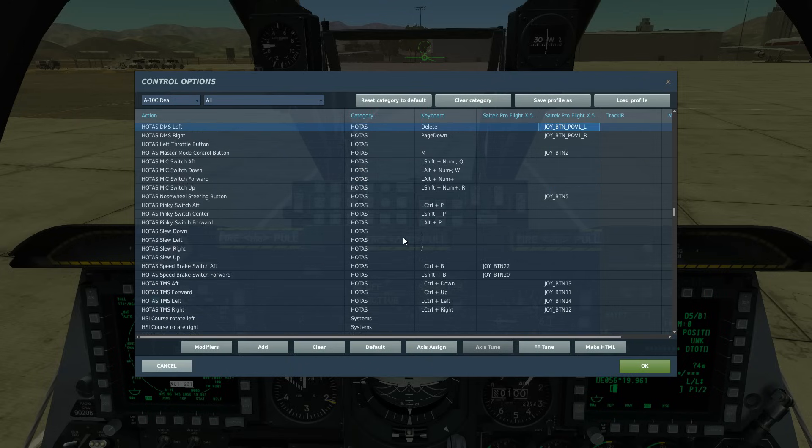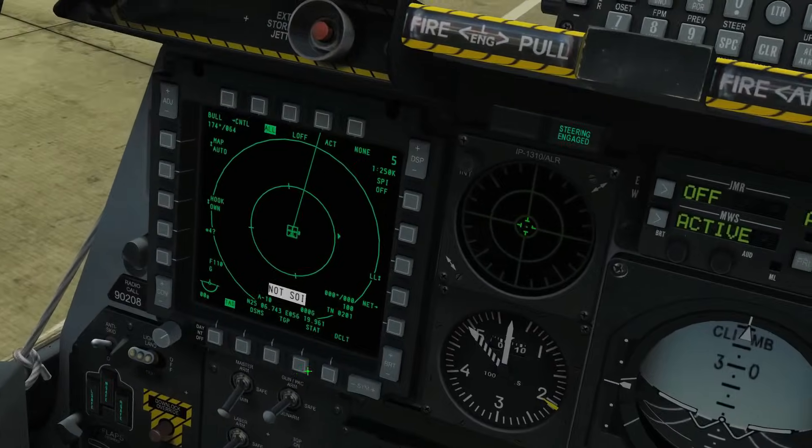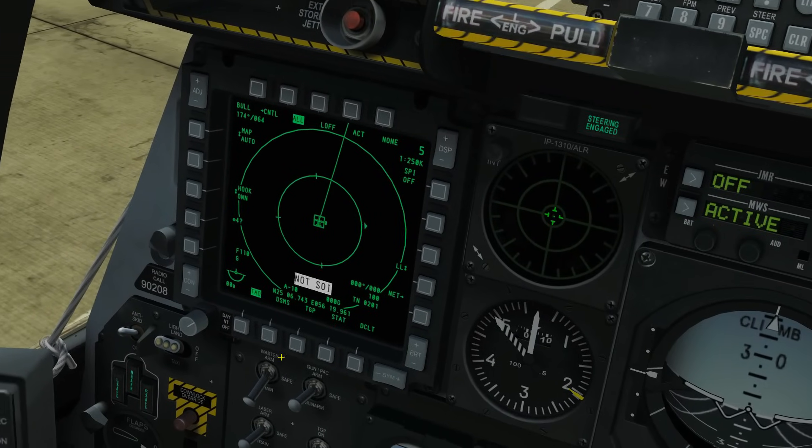While that's loading, let's look at today's controls. We're going to be firing with weapon release. We'll use DMS left and right to select our different weapon profiles. TMS forward short to make a mark point, and TMS forward long to create a SPI to use our CCRP method. The master mode control button changes between our master modes.